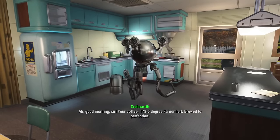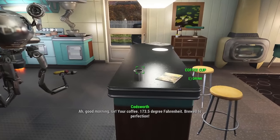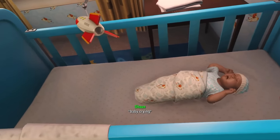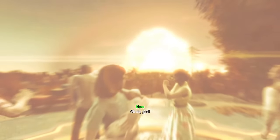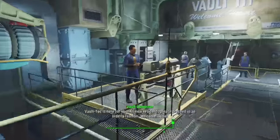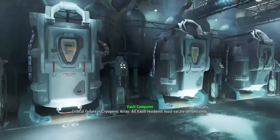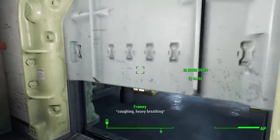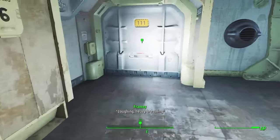We start with the standard pre-war lifestyle as Codsworth offers a cup of coffee. Then the nukes fall and the rest is history — we get into Vault-Tec, get frozen, wake up, and the game begins. Right out of the gate this is normally a cakewalk, but with the mod installed we're going to be facing legendary enemies.